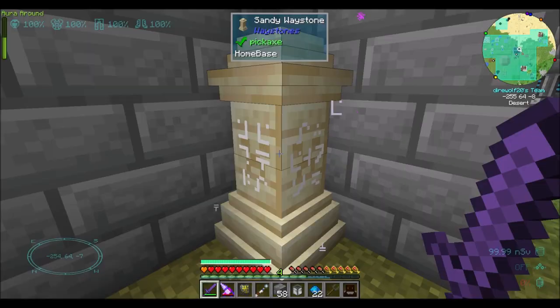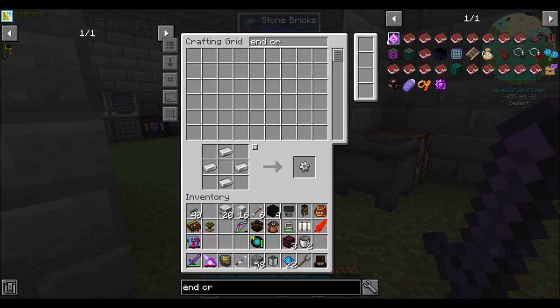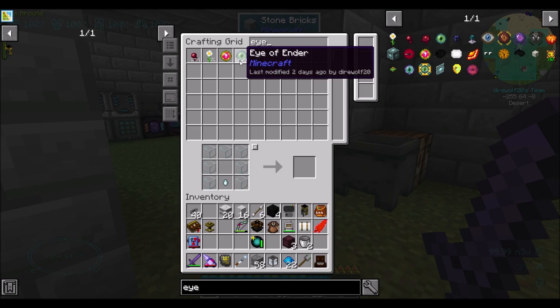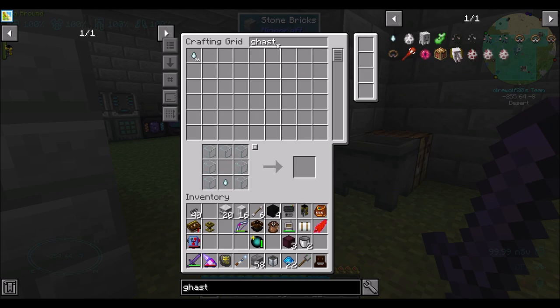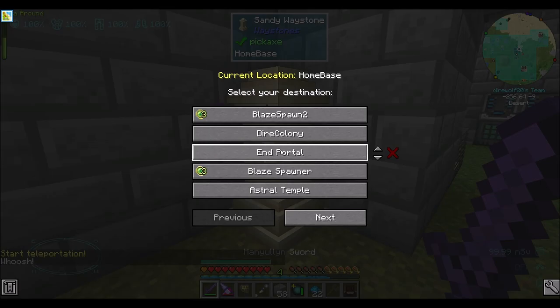So let's head to the End and plan to build this. We're also going to want some end crystals. Give me like 30 eyes here. How are we for Ghast tears? Not bad. How about 20? That'll be enough to kind of get this ball rolling. And then we'll figure it out — so, end portal.